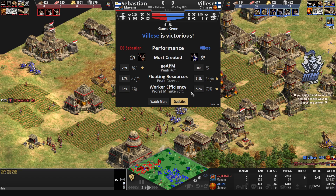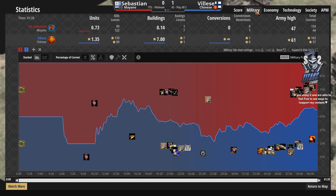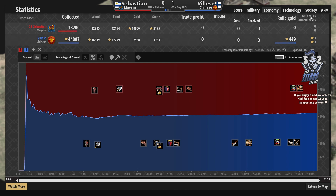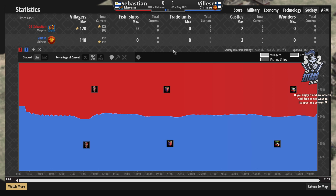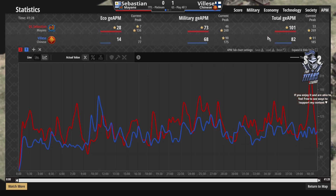Sebastien calls GG as Vileza's raid comes in way too strong to hold against. That's going to be 1-0 in favor of Vileza — maybe taking a little longer than anticipated. From very early on Vileza has been dominating. Better than a 4-to-3k ratio for Vileza's economy; Sebastien had a higher villager max count but lost 26 villagers throughout the game while Vileza did not lose a single villager. Sebastien naturally has a higher APM but it did not make much of a difference — it's not about speed, but rather what you do with it.